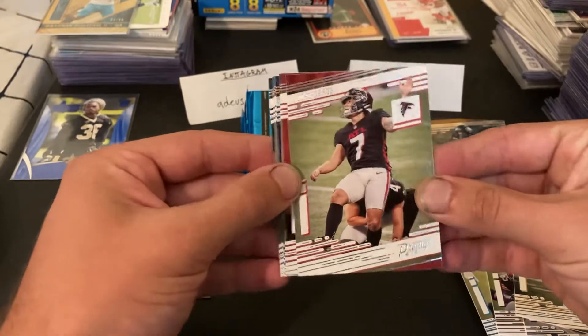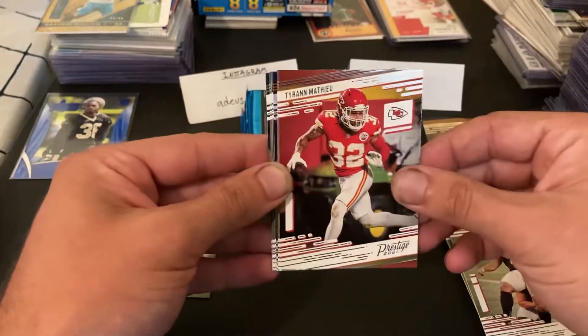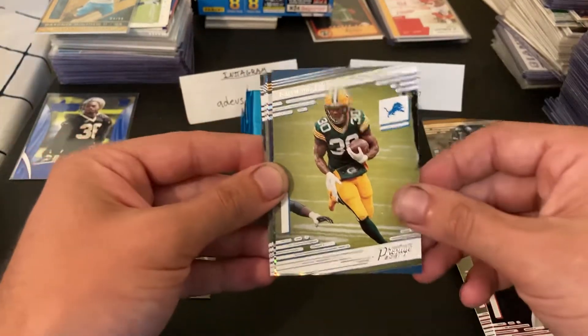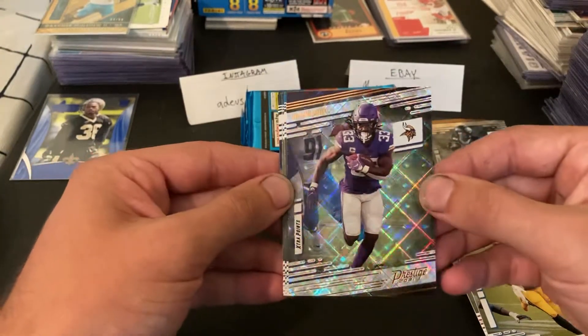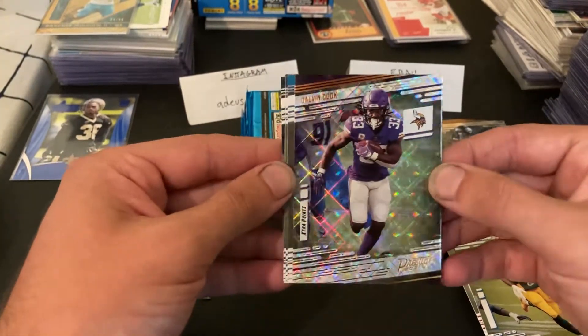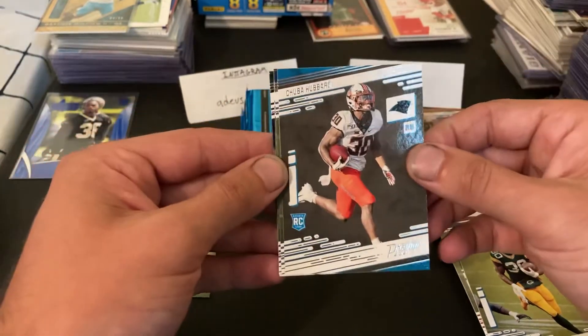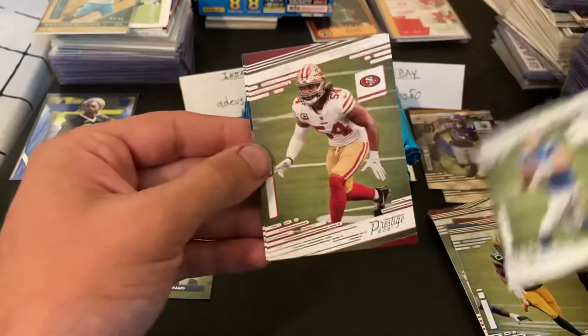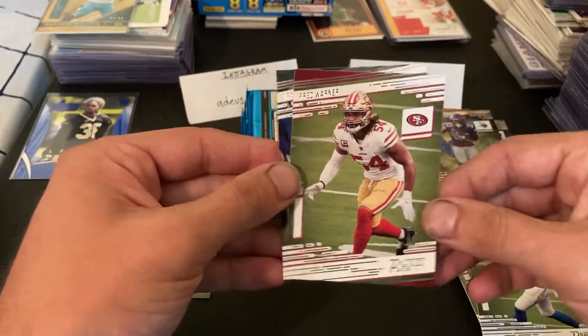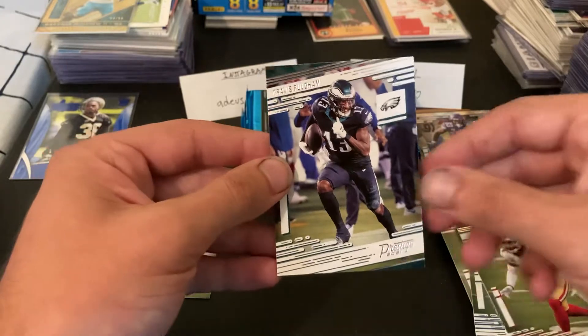Young Ho Ku, Tyreek Matthews, Jamal Williams — another diamond parallel of Dalvin Cook, extra points. Those do look pretty cool. Chubba Hubbard rookie, Justin Herbert, Fred Warner, and Travis Fulgham.